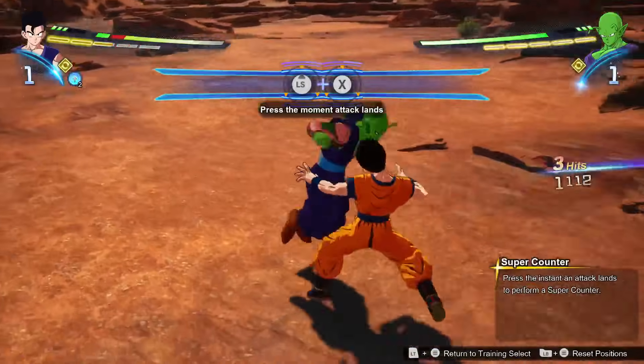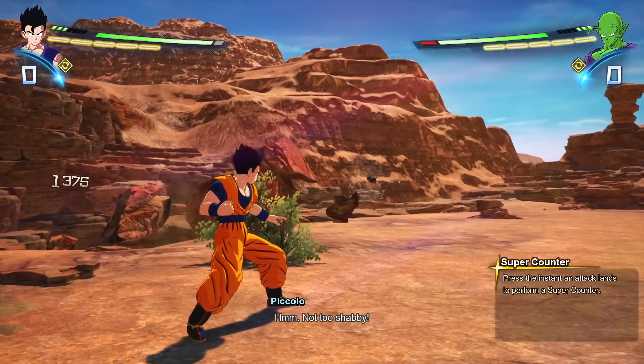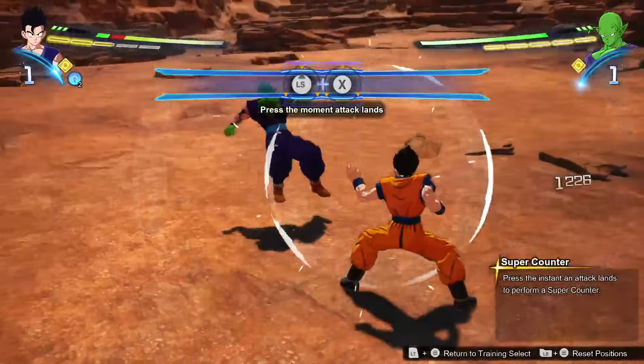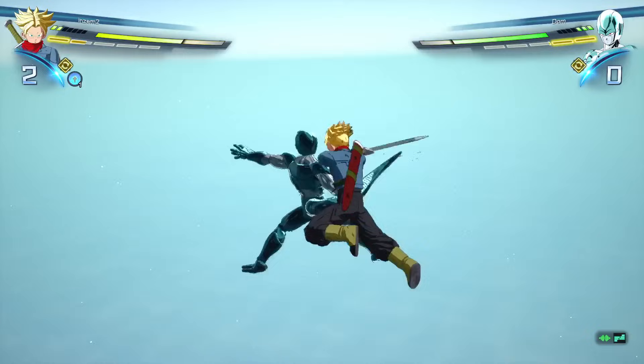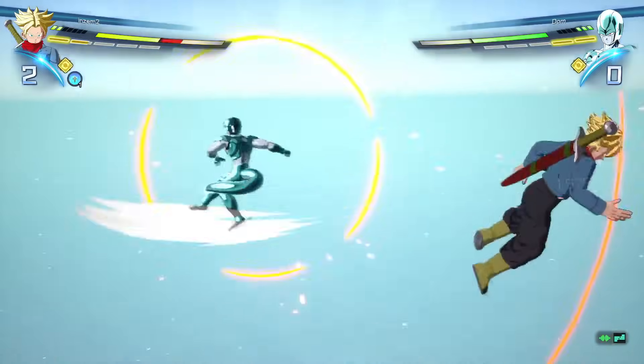To catch those who don't already know up to speed: super counters are a type of counter that can be performed when any physical attack or grab makes contact with you, by pressing up and your rush attack button at the same time. This can be done even if you are in a combo or taking back shots, and if performed successfully will knock your opponent away.